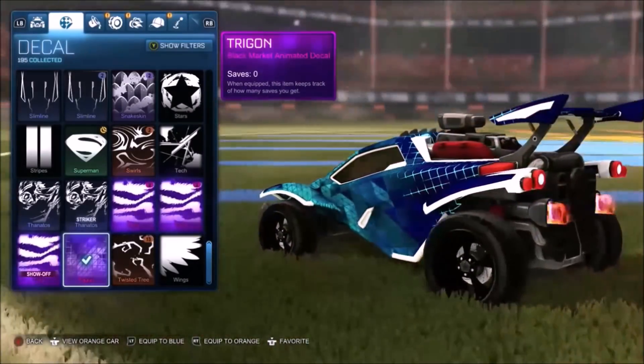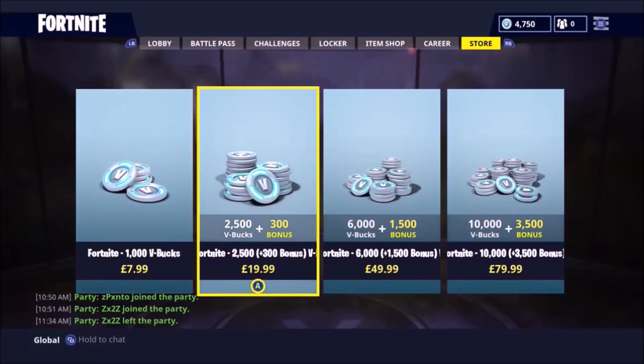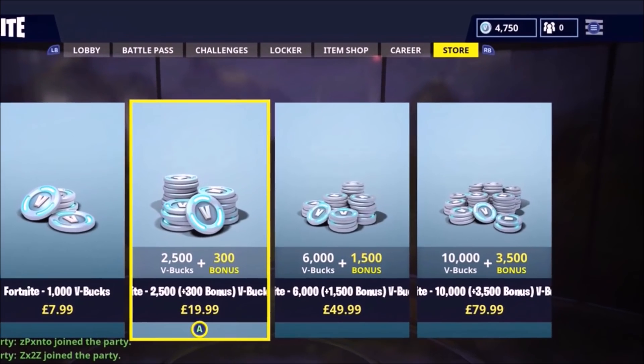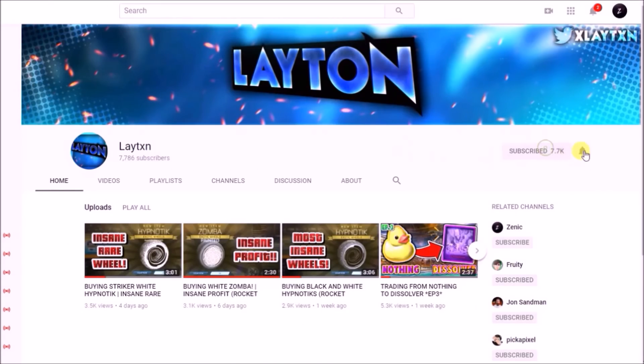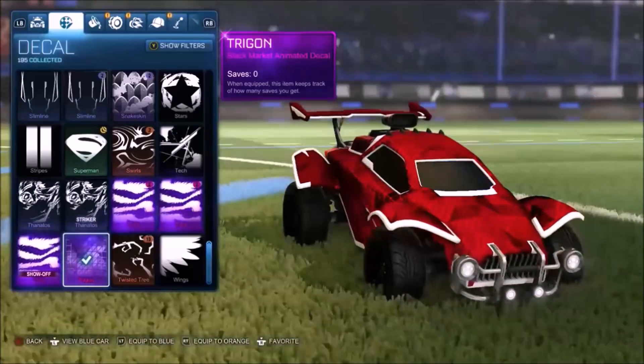Do you guys want to be in with a chance of winning this Trigon Mystery Decal on my card right now, or £20 worth of V-Bucks to spend on Fortnite? All you've got to do is subscribe to me and Leighton — link in the description — leave a like on the video, and comment your details down below. The winner will be announced in the next channel update.